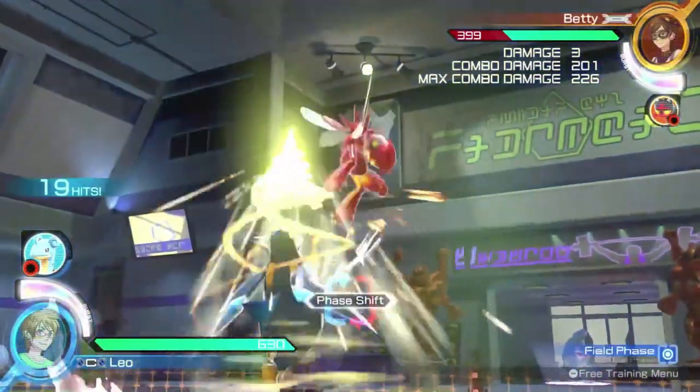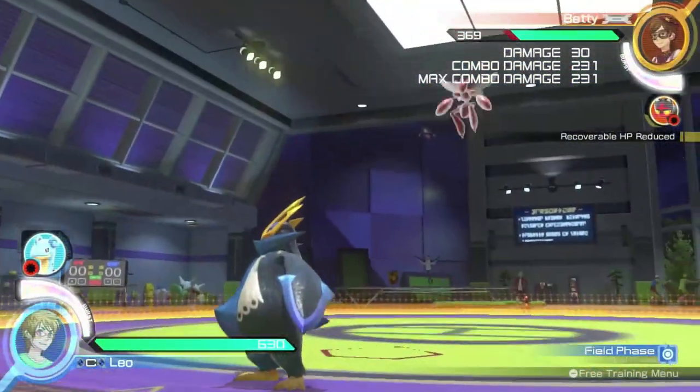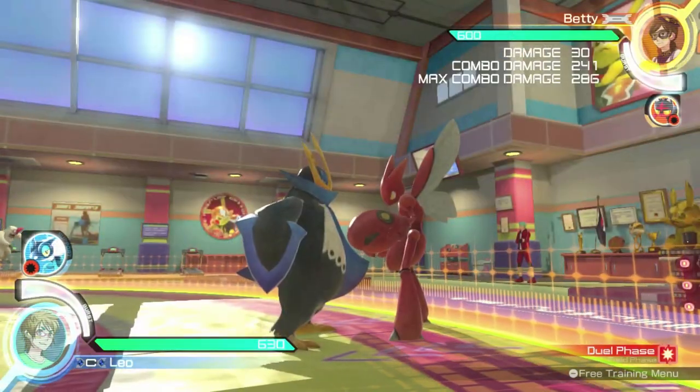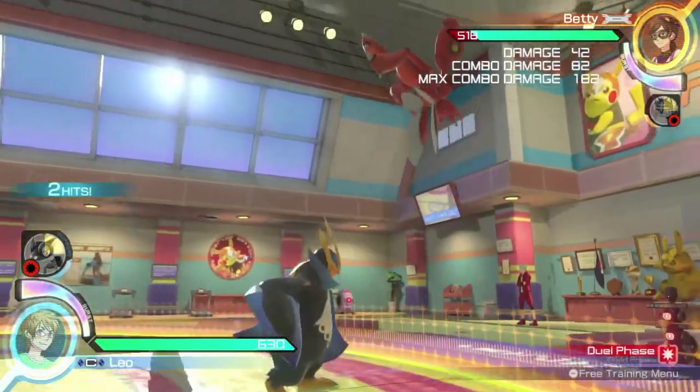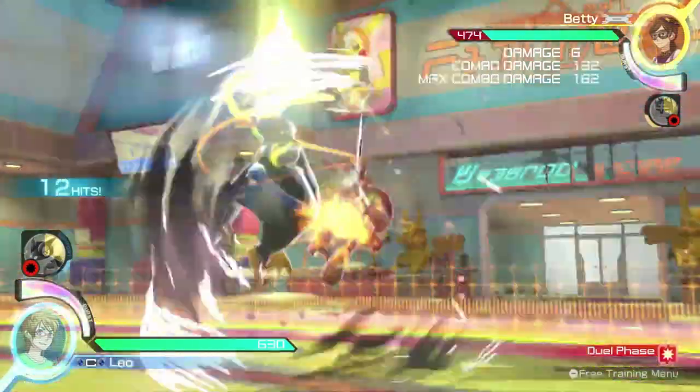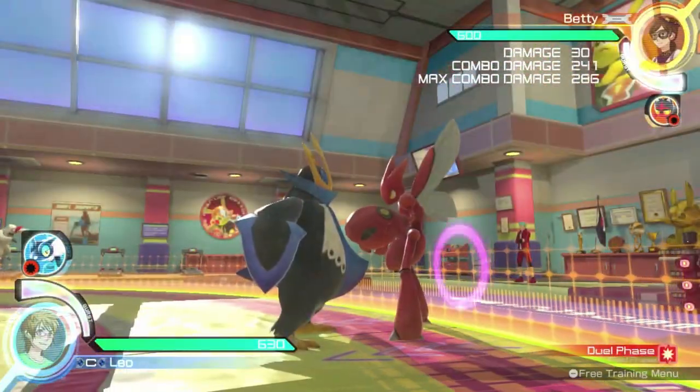Empoleon has some decent combo potential, especially near the wall. Here are some basic combos to get you started. In dual phase, strong attacks are great for comboing the opponent. When near the wall, use backward strong attack, high stance strong attack, and Drill Peck for an easy combo that ends in a phase shift.